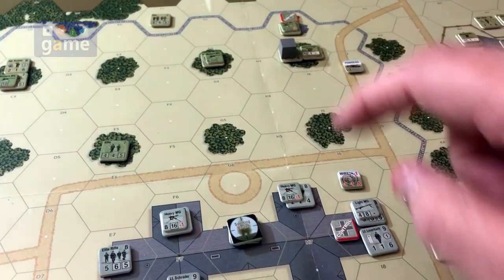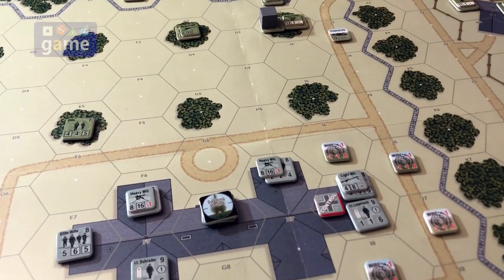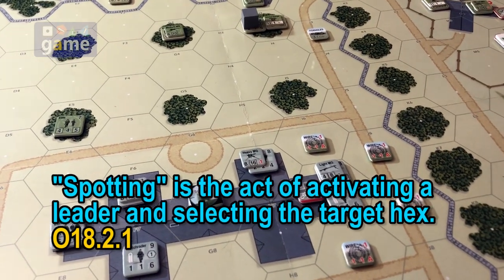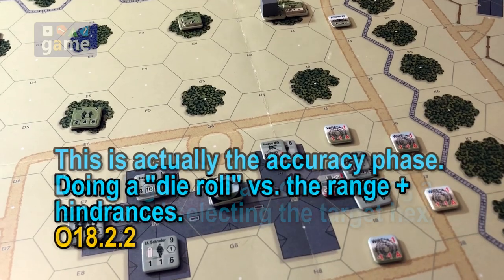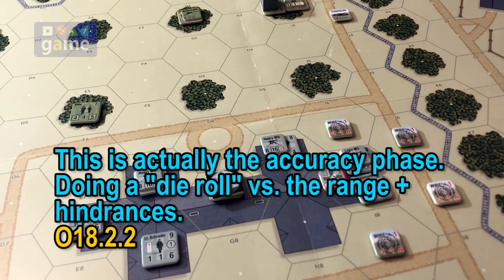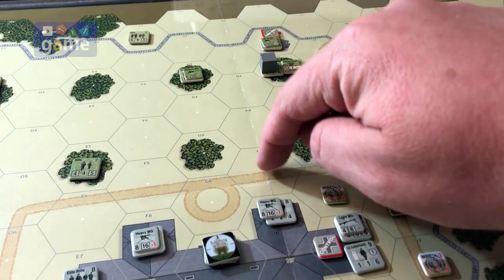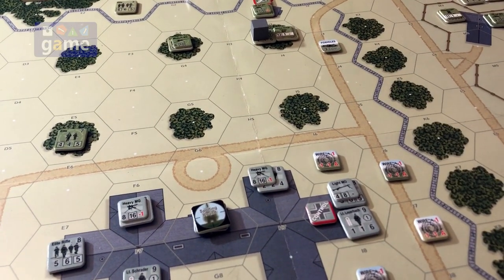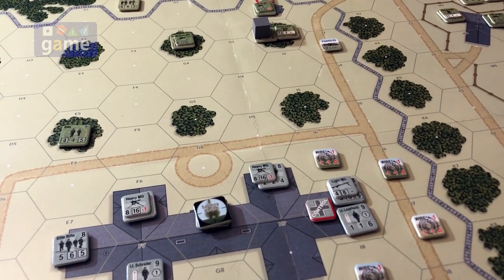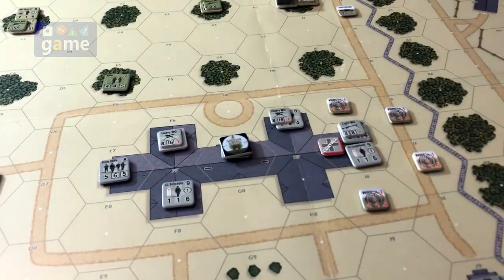The first thing we do is a spotting round. We count the distance: one, two, three, four, five. So we need to draw a card and get a die roll where you multiply the two dice together and the result is higher than five.